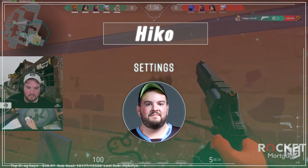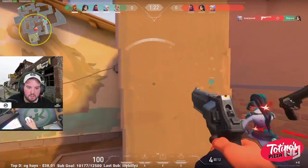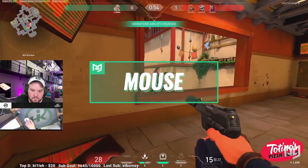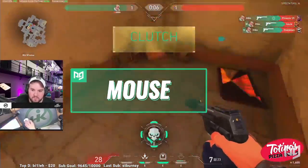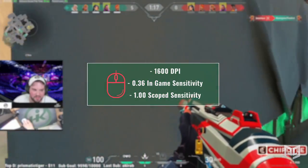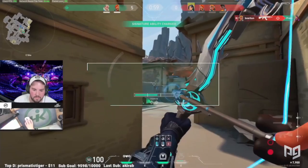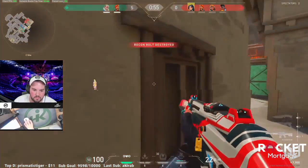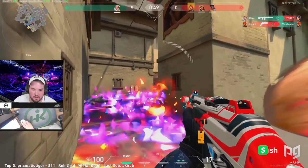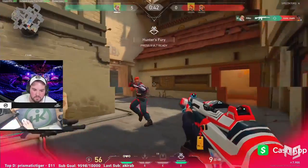Alongside Shroud, Hiko has become one of the biggest Valorant streamers and professional players in the world. As a dedicated Cypher main, you'll see him pulling off nasty plays with his mechanical prowess as well as the 400 IQ outplays you expect from a top-tier Cypher. Hiko plays at 1600 DPI, 0.36 in-game sensitivity, and 1 scoped sensitivity. While the DPI difference from Shroud is large, the lower in-game sensitivity evens it out — though Hiko's overall sensitivity is still a bit faster than Shroud's.